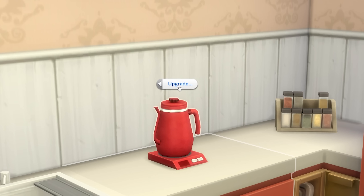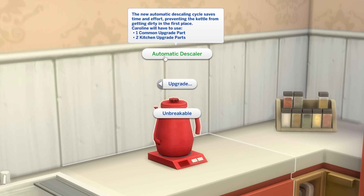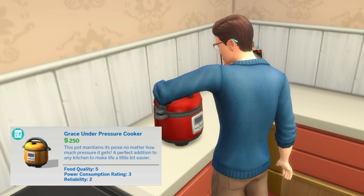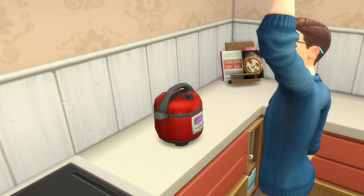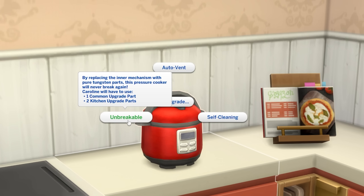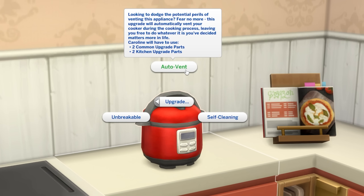Electric kettles can also be upgraded to both be unbreakable and never become dirty. As for the pressure cooker appliance, this can be used to make a range of group dishes, which will have 12 servings. Just like the kettles, the cooker can be upgraded to be both unbreakable and self-cleaning too.